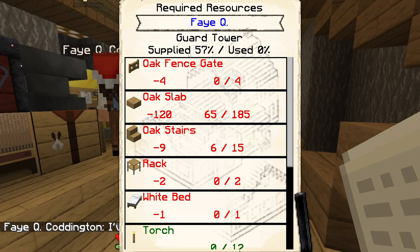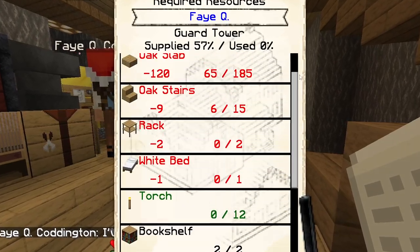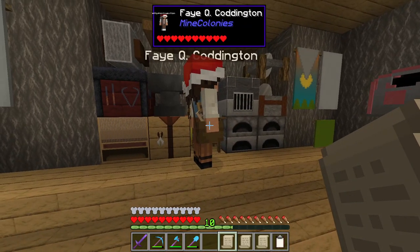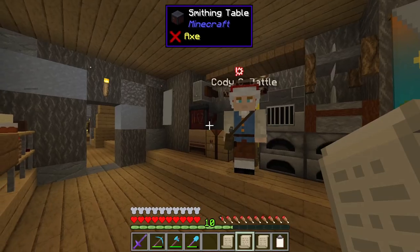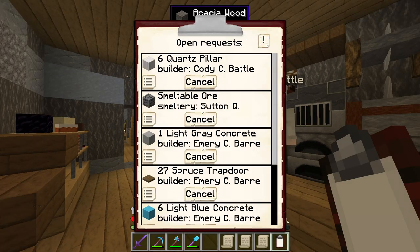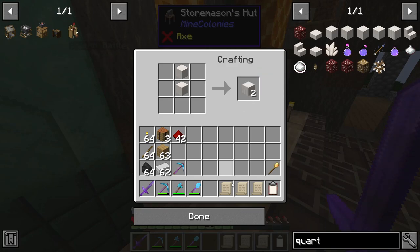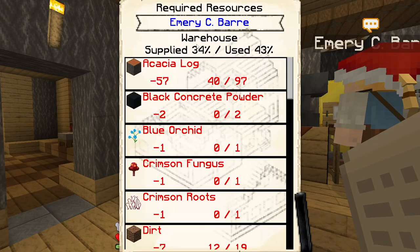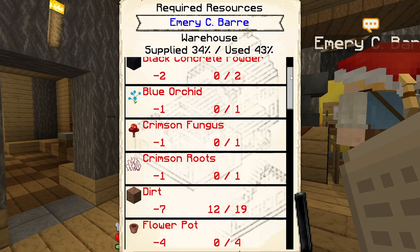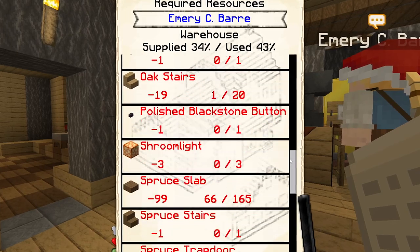Fae has picked up a guard's tower upgrade to maybe level two by the looks of it. It is a very simple upgrade, so I will just let her get on with it. As for Cody, he is working on the Fletcher's hut upgrade to level four, and is just requesting in some quartz pillars alongside some cacti items, which are both stonemason recipes. Emery is upgrading the warehouse to level four here as well, and this is a fairly chunky build for her to upgrade.